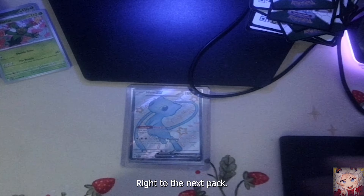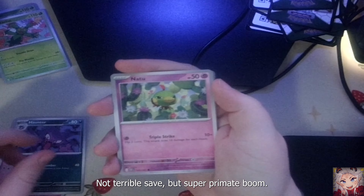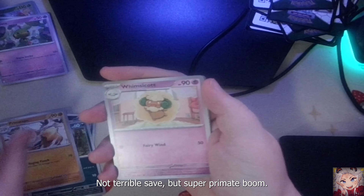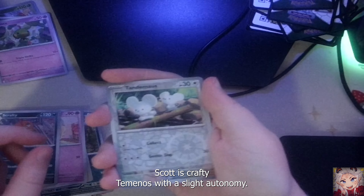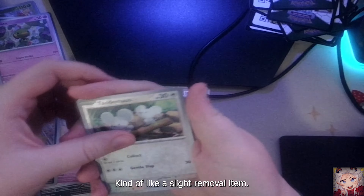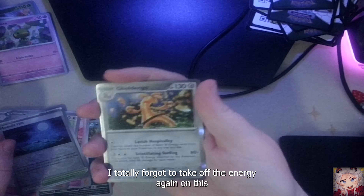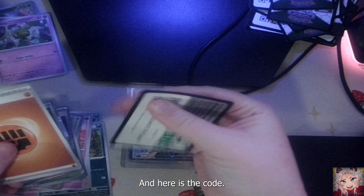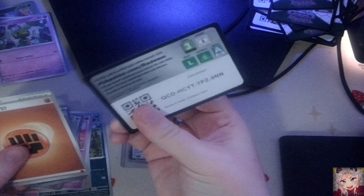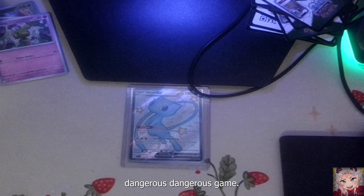Fido, Haunter, Natu - saved for the pile. Wooper, Primeape, Wimsicott, Scrafty. Taminoes with a slight Artanamo - how do you say that word? With a slight shine, kind of like a slight rainbow at the bottom. Moonlit Hill with a slight shine. I totally forgot to take off the energy again - got too excited to open up cards. Dangerous, dangerous game I must say.